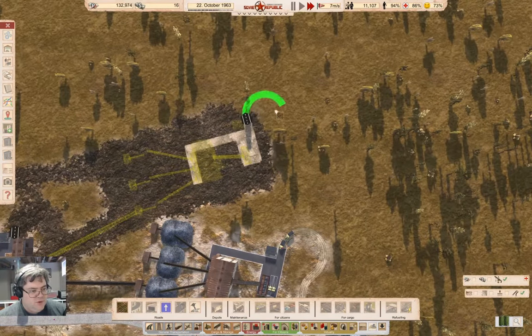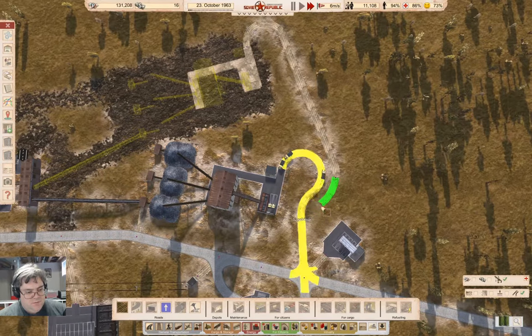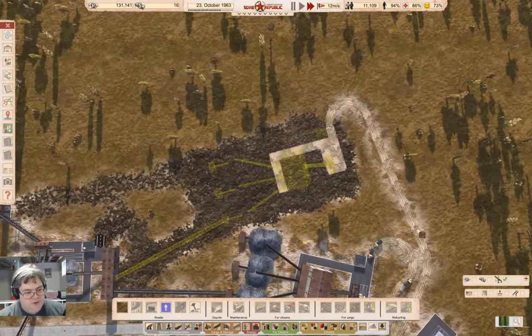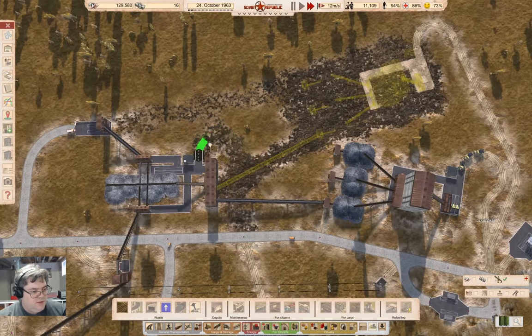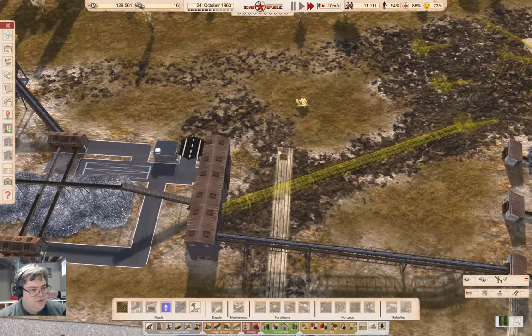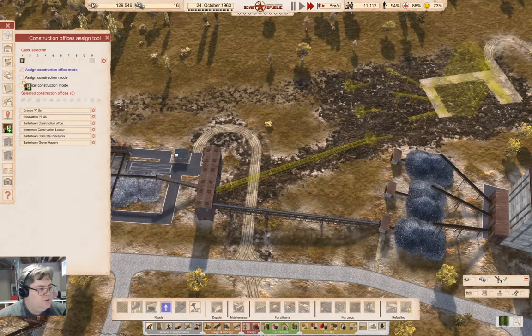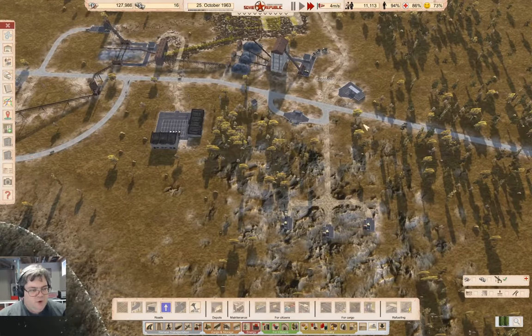I need a road that will come around to here. I'll turn off snapping — that's going to need to come out about here, yeah, like that. The reason I'm routing it that way is so the stuff backed up here doesn't block the stuff going to here. I should probably put the road back here too. Can I get a road through this mess? Yes, okay good — put the road back. Now I'll go into sign mode and build those.